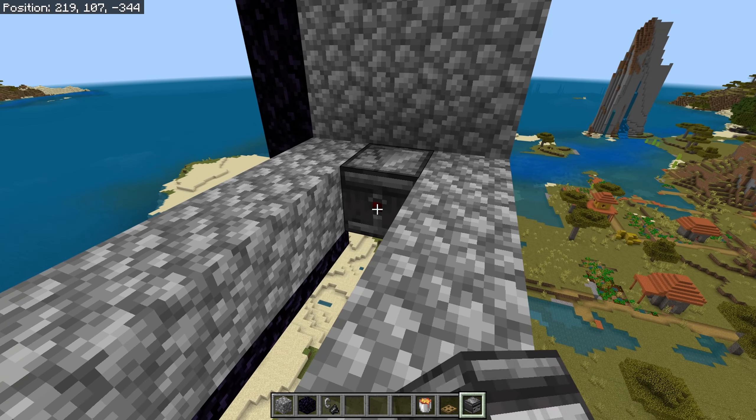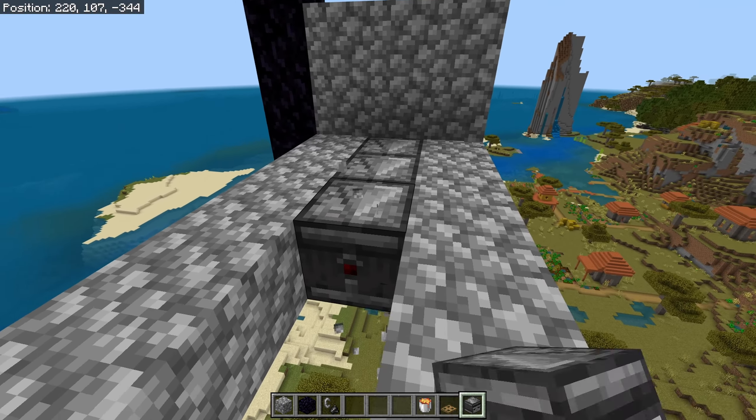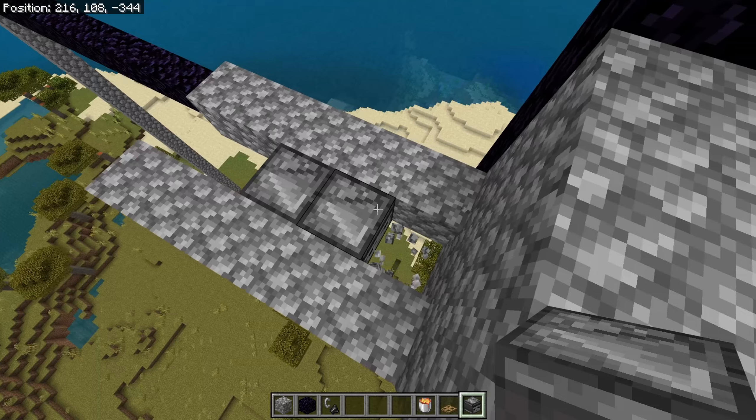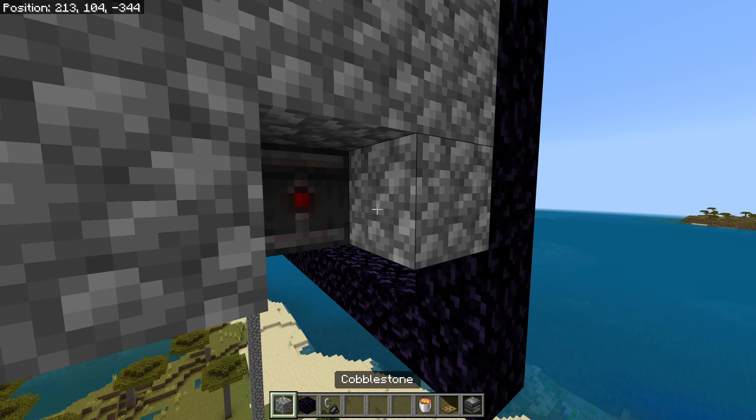We're going to get observers, trapdoors, and five lava buckets. We'll place the observers this way, and one of the observers is going to be looking the other way, so we break one of these blocks and place this observer here and block it.